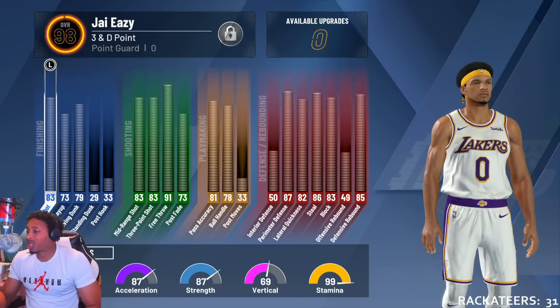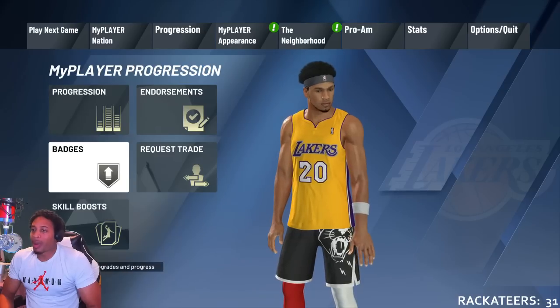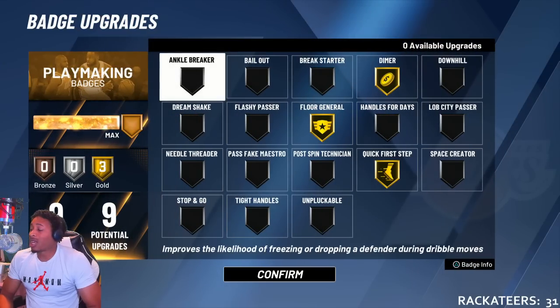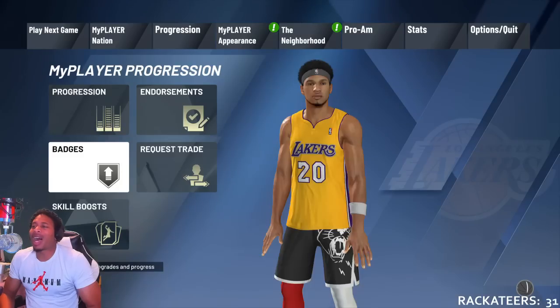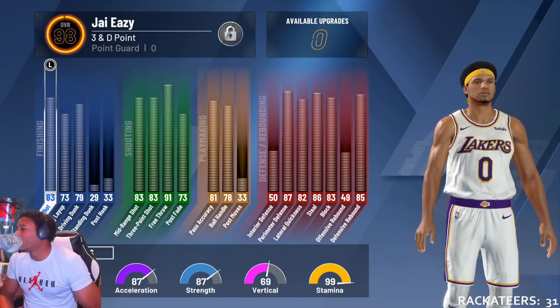Everything goes to 85, block goes to 85 at 99. Offensive rebound I was a little wrong on - but as a guard if you crash boards you're probably gonna give up a three, so I don't even worry about it. Check out my badges: one badge slithery finisher for finishing. Shooting badges: catch and shoot, corner specialist, dead eye, hot zone hunter, quick draw, range extender. Team badges: dimer, floor general, quick first step. Defensive badges: chase down artist, clamps, intimidator. It's my prerogative - nobody can tell me what to do with this game.